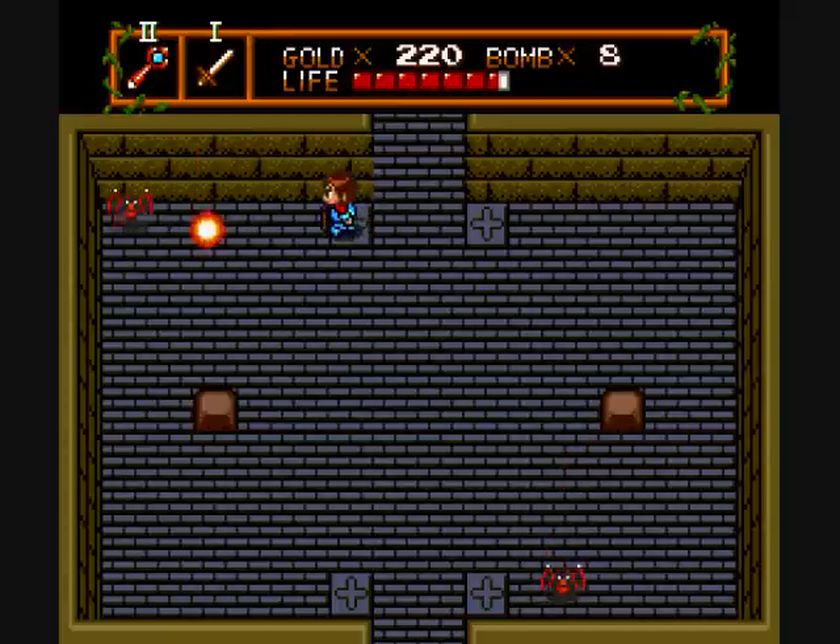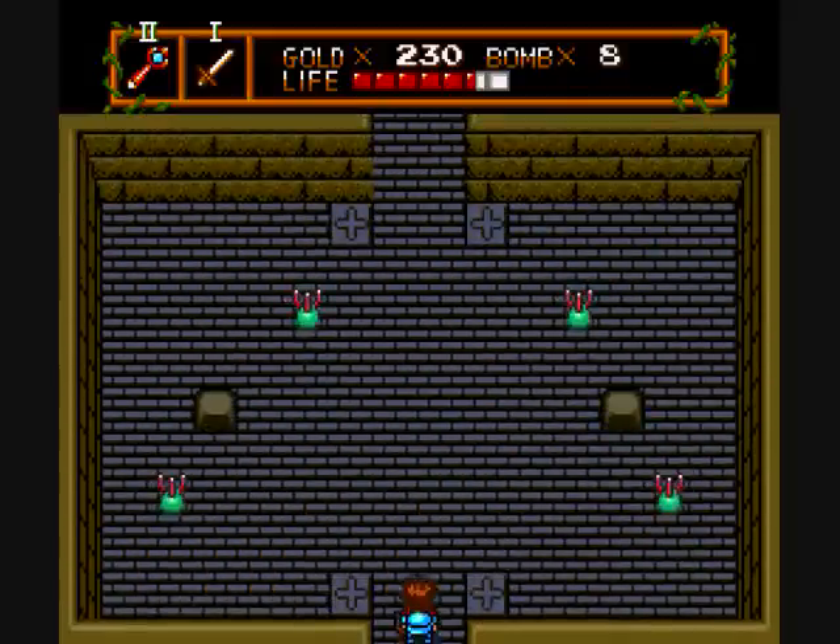See these blocks over there? Watch what happens when you get right next to them — they're traps. Usually the brown blocks will do that to you. So watch yourself at all costs.